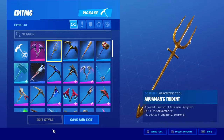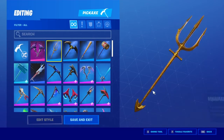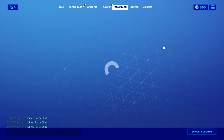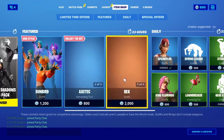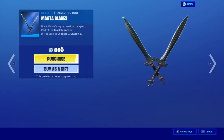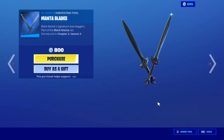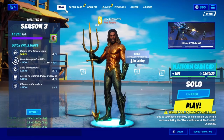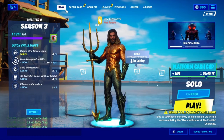With the final challenge you get his pickaxe — a really awesome pickaxe. If we're being real, this is probably one of the better free pickaxes you could get. In the item shop today we have Black Manta with the Manta Pack. We're gonna be getting this skin most likely if it comes back again, and we also have the Manta Blades. We're gonna be hopping in a match and playing as Aquaman.